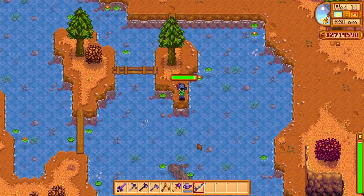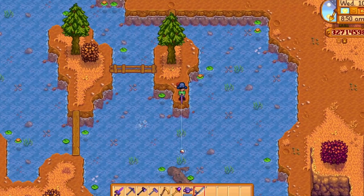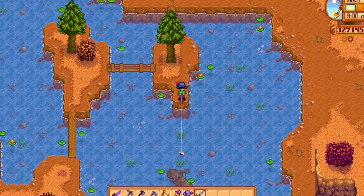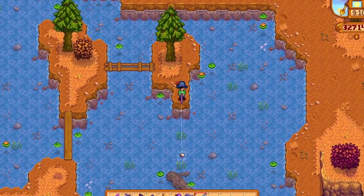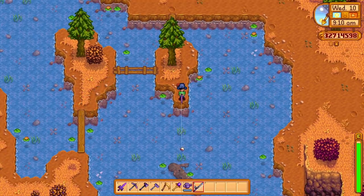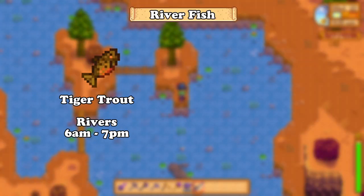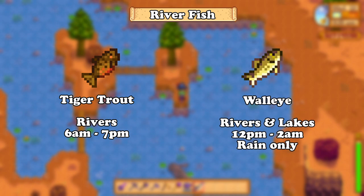And now we're up to fishing. You should have already completed the ocean fish, lake fish, and crab pot bundles, since you could catch all of the fish in the previous seasons for those bundles. If you missed a fish from these, you can catch them in this season except the sturgeon and the tuna. The fish found in this season are: for the river bundle, the tiger trout, which is found in rivers from 6am to 7pm; and the walleye for the night fish bundle, found in rivers and lakes from 12pm to 2am, but only when it's raining.